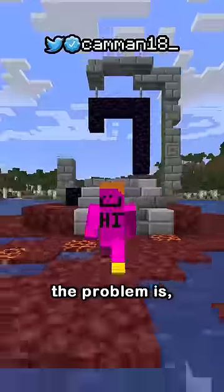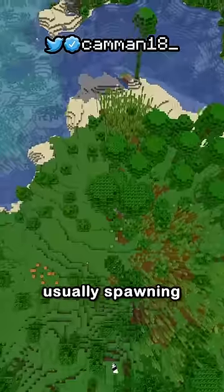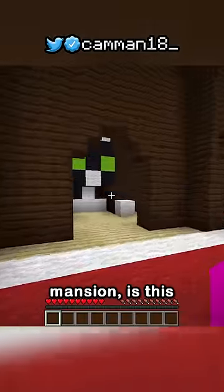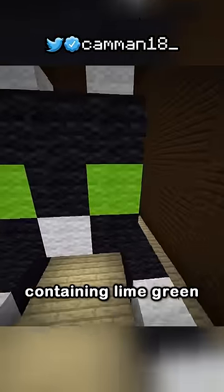Woodland mansions. The problem is they're super rare, usually spawning thousands of blocks away in a random direction. But in a woodland mansion is this cat statue containing lime green wool.